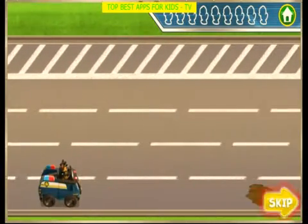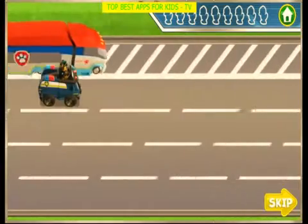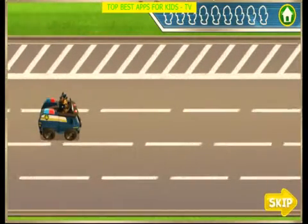Press the up and down arrow. Watch out for things on the road — they'll slow us down. When you see the Paw Patroller, move me over to it to drop off the ducklings. Awesome! This one's for the birds!